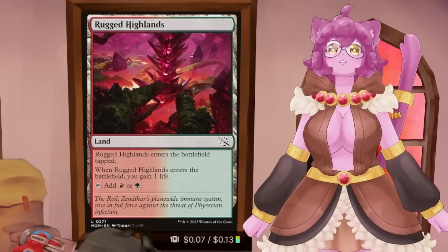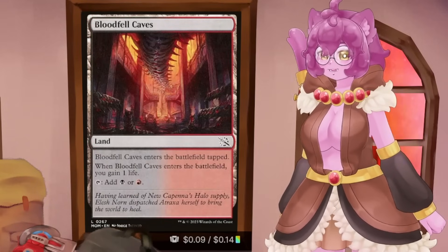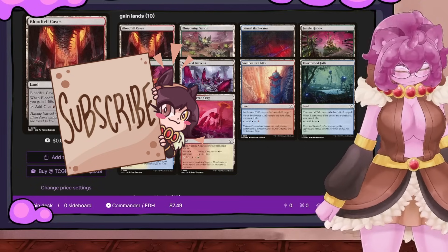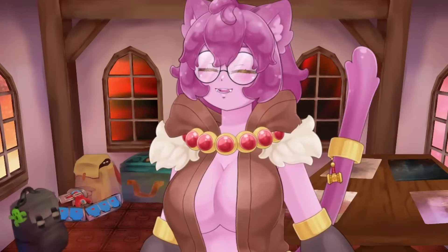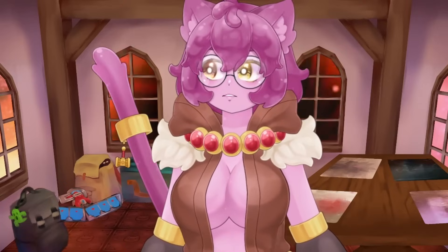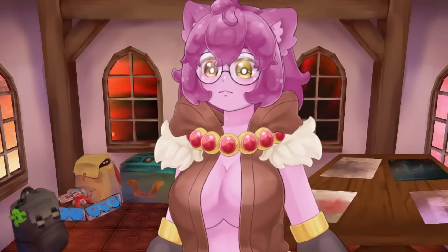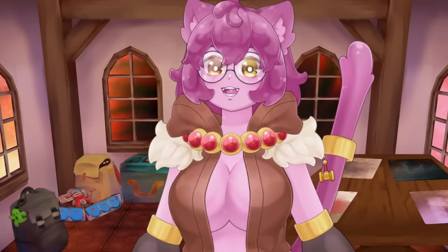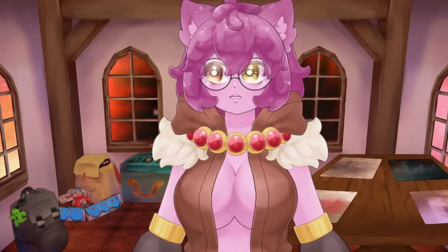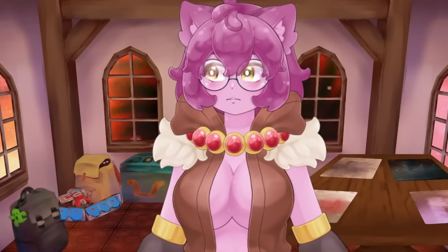We're going to start simple — just the cards that fix our mana bases. In a lot of pre-cons, the first things you will find are the gain lands. These are a cycle of lands that all come into play tapped and gain you one life when they enter. They sound really appealing for first-time players because you trade a tapped land for a little bit of life. But the more you play the game, the more you realize that playing a land tapped basically means you're losing a turn to your opponents.